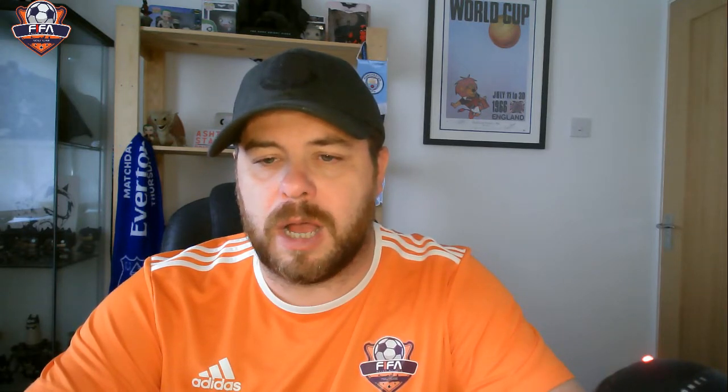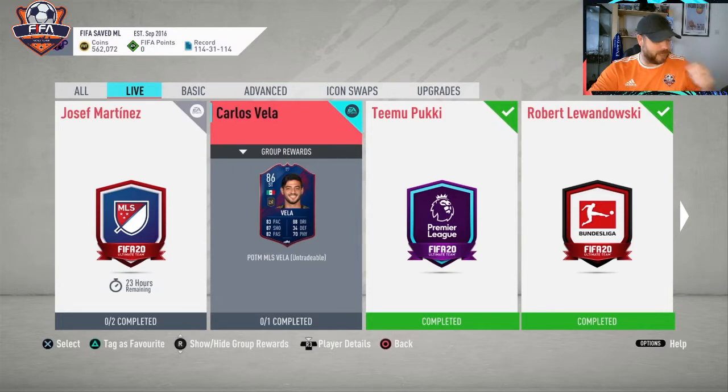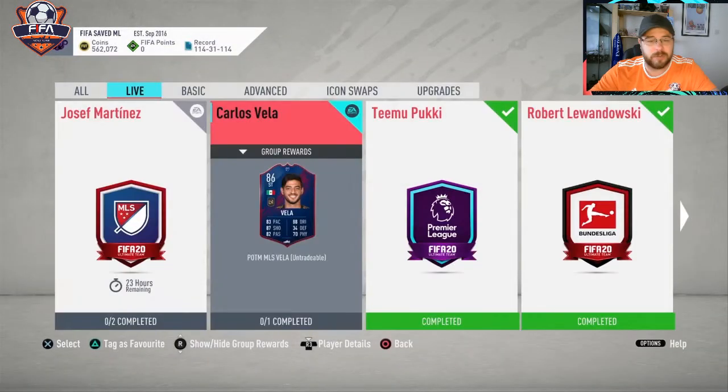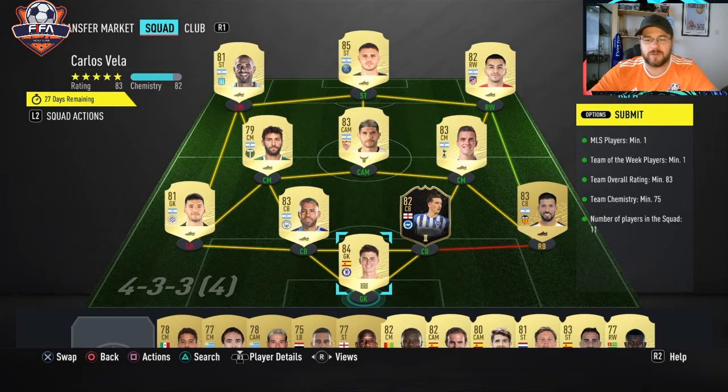So here we go — 86-rated Carlos Vela. He looks really good on the surface. First, we'll go into the solving part. It is really simple. We need one MLS player and one Team of the Week player, which makes it slightly more expensive, but it is a one-part SBC, which is good. We've got an 83 rating overall with 75 chemistry — not bad at all — and of course 11 players as always.